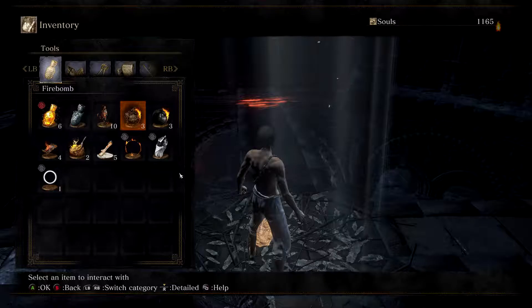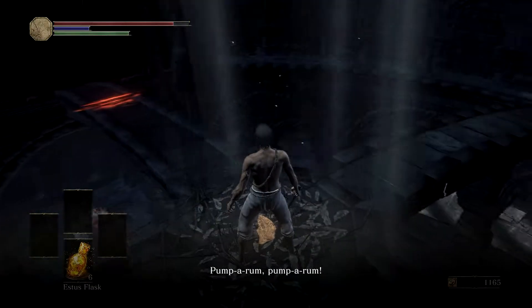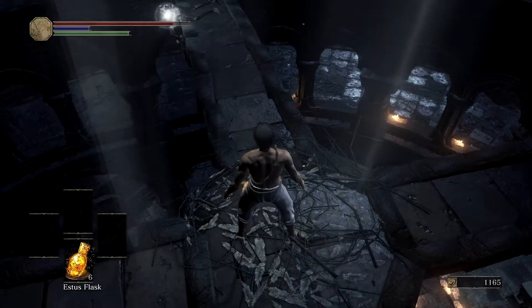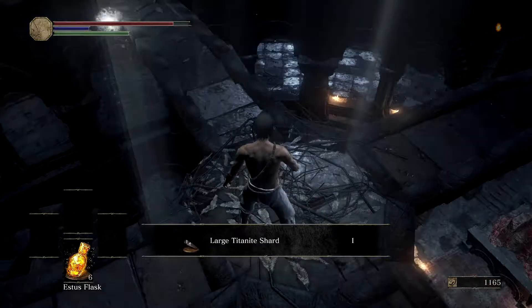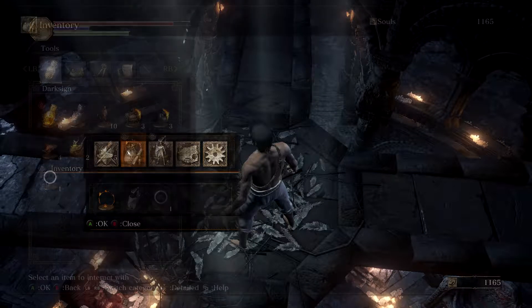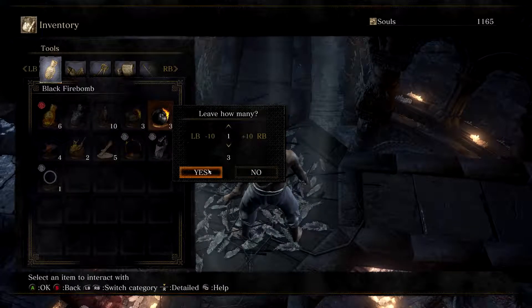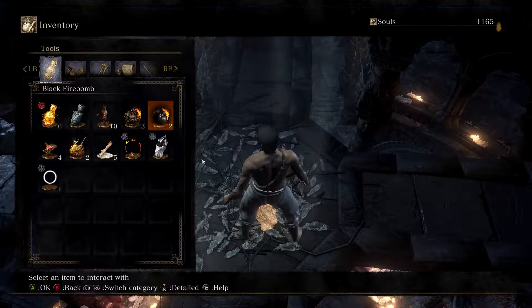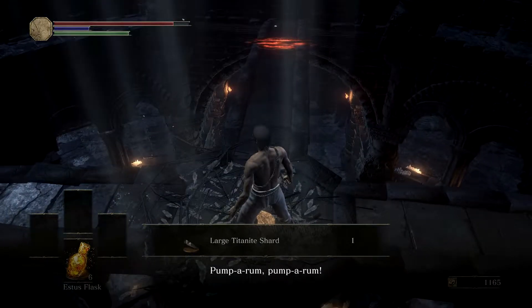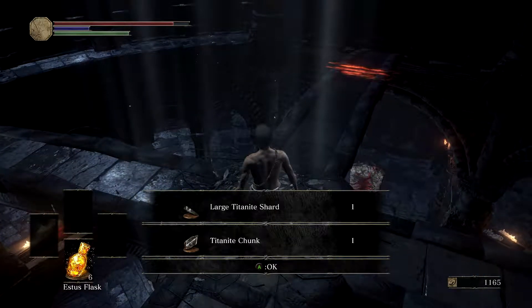Drop down — that will drop down and you'll get kind of a little bit of gibberish. You can see it right there on the screen. Now pick up item: Large Titanite Shard. You can also leave a black firebomb as well. You'll lose it from your inventory, and there we go — Large Titanite Shard. And then I believe you get another set: Titanite Chunk.